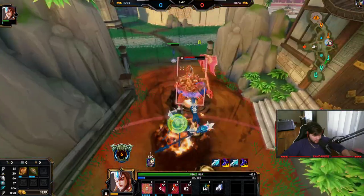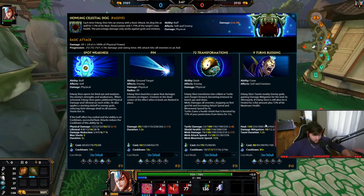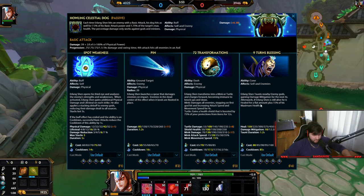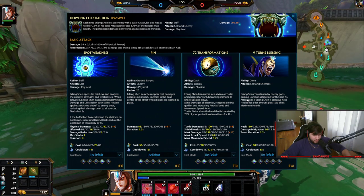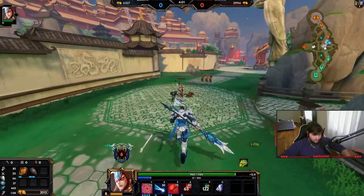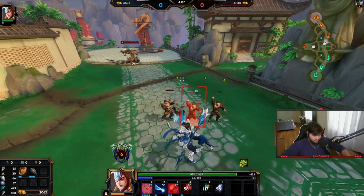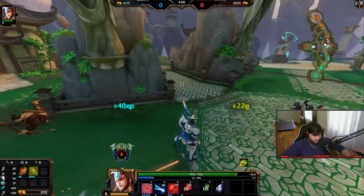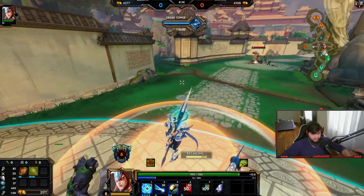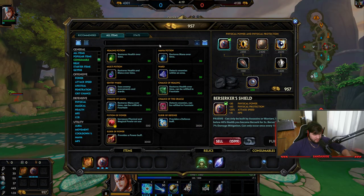My ultimate now gives me 20% reduced damage, as you can see right here. Why did I heal twice there? I healed so much — I feel like I should have only healed a much smaller amount. Heal plus plus... I don't know, that's weird. But who knows? PTS, everything's messed up.